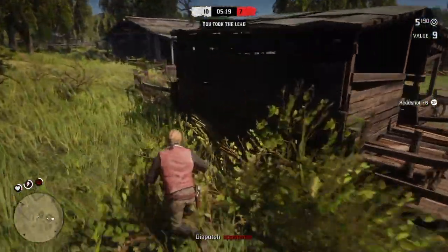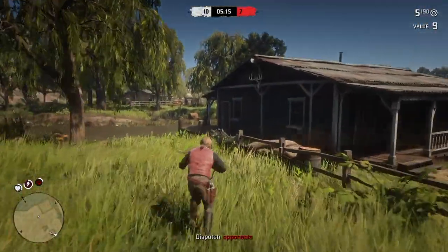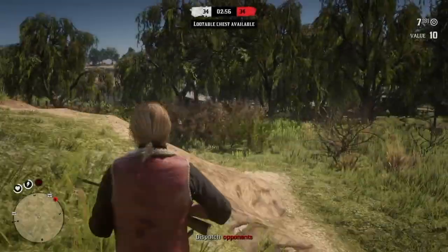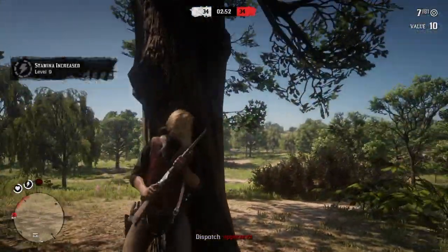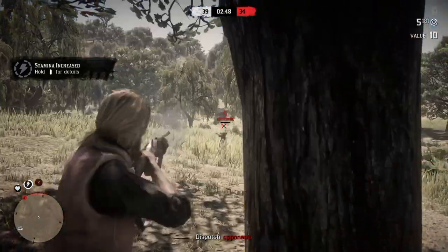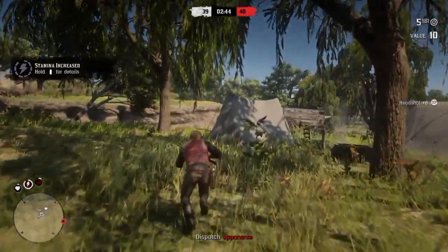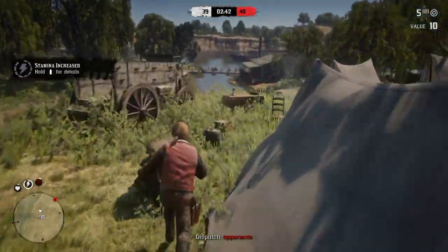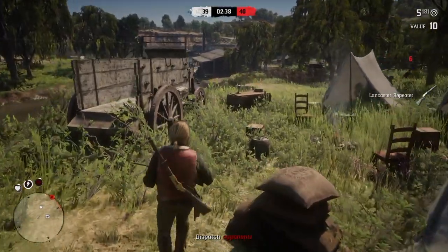It has absolutely the worst stats in the game. It's the ugliest horse — it looks skinny and frail — and if you have to go long distances, god bless you because it's gonna take a while. That being said, it also has something good about it: it has a special trait. When you're later in the game at a higher level, if every other horse you have is downed or dead, if you call for a horse, Scrawny Nag will show up.